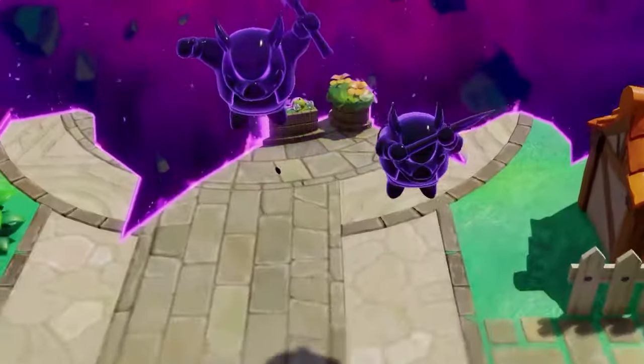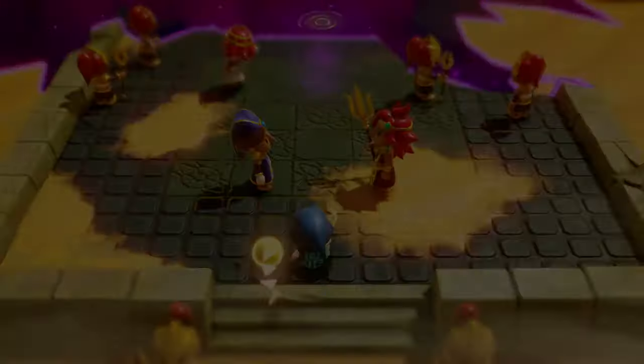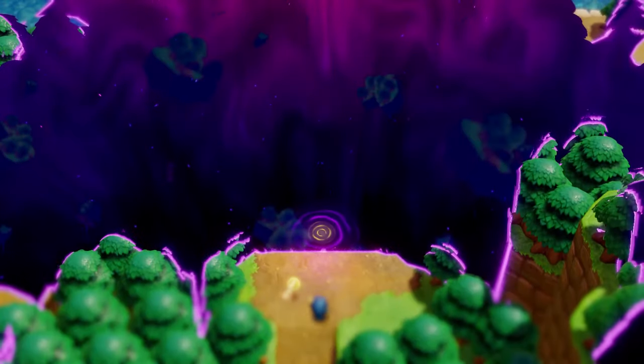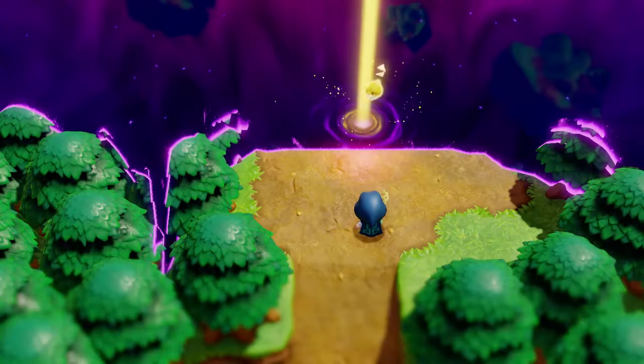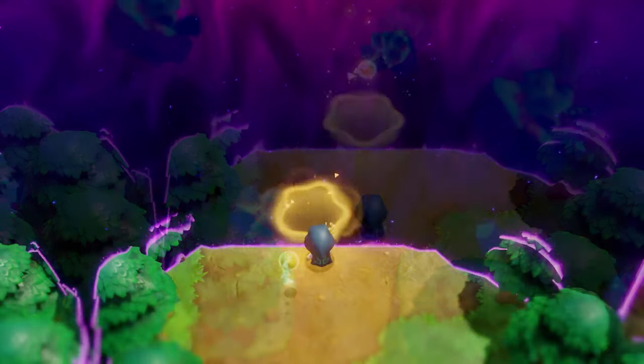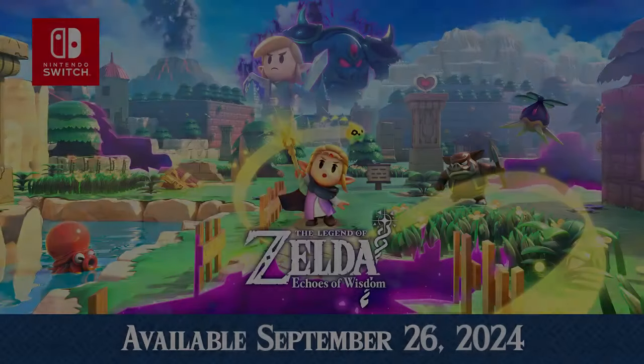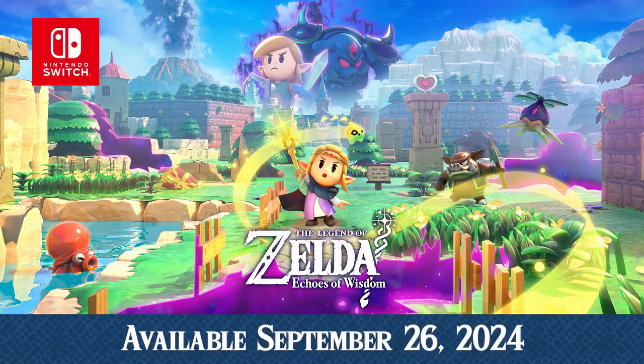Mysterious rifts are overtaking Hyrule. What else will Zelda have to contend with in her grand adventure to save her kingdom? There's only one way to find out. The Legend of Zelda: Echoes of Wisdom — available September 26th, only on the Nintendo Switch system. Pre-orders are available now on Nintendo eShop.